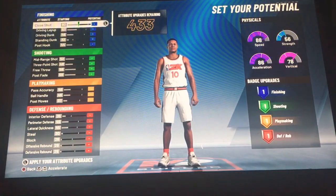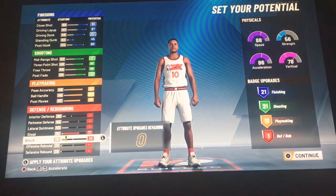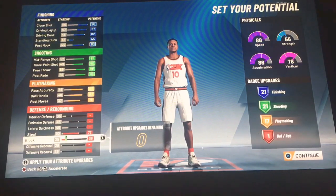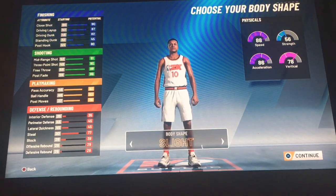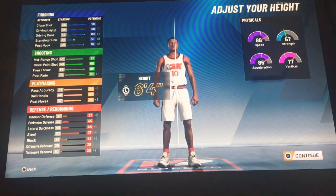I'm gonna come back when this is all done. I'm able to max out everything I want and I'm getting 21 badges for finishing, 21 for shooting, 17 badges for playmaking, and one for defense and rebounding. For the size, we'll go compact — not too big.